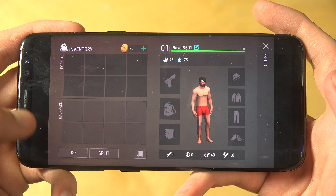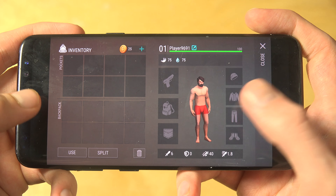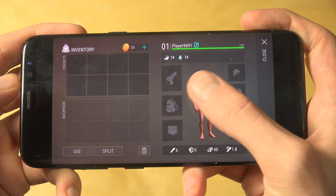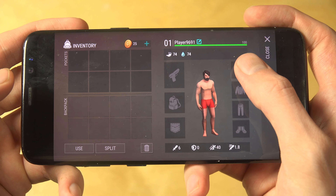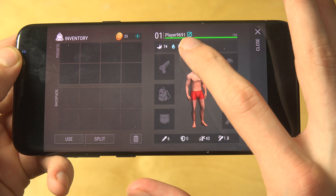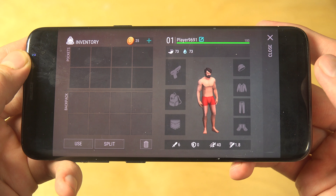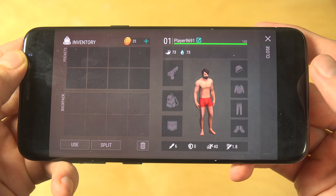You have this place here — your inventory. You can have a backpack, a weapon, a bag, protection, something on your head, clothes, and things like that. You can also see your thirst and food meters, so you need to eat and drink.